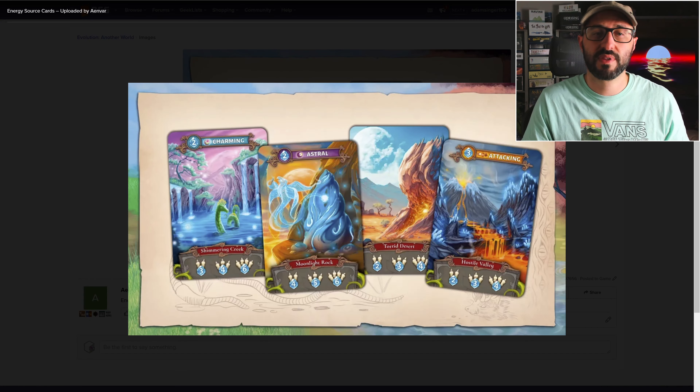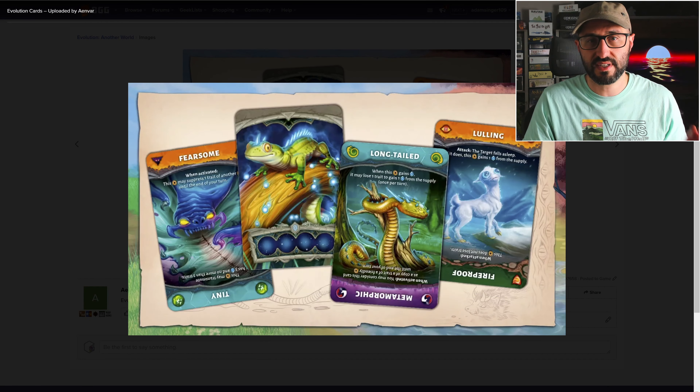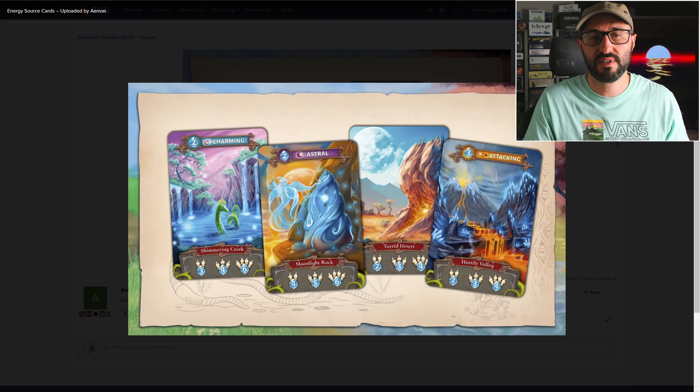This is a competitive card game where players are going to be putting different creatures out on the board in front of them, issuing them different traits, and then trying to evolve them using energy.